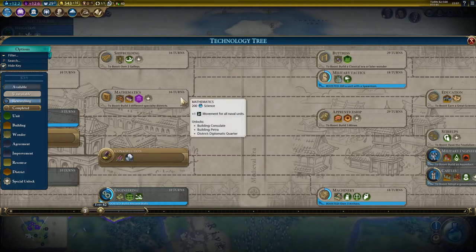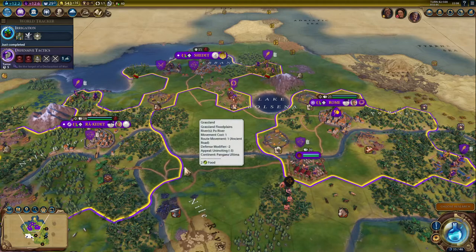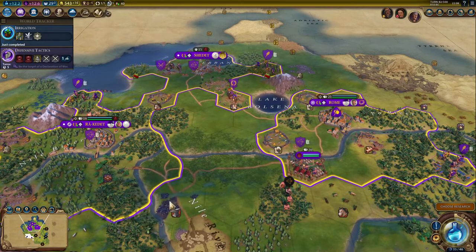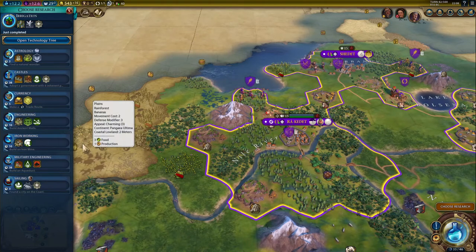I'd say the thing to aim for after this would be Mathematics, Apprenticeship, and Education, while obviously keeping military tracks up a bit. Apprenticeship in particular is a milestone - when you get industrial zones, pretty much all your cities are going to end up with them and they help you produce things a lot quicker. They also get adjacency bonuses from aqueducts, baths, canals and dams, and I'm going to have a fair few of them. I'm planning a dam on this floodable river. I may have mentioned map tacks in previous videos - don't be afraid to use them. I'm just not using them here otherwise the screen will be cluttered and this is a beginner's guide, not an advanced guide.